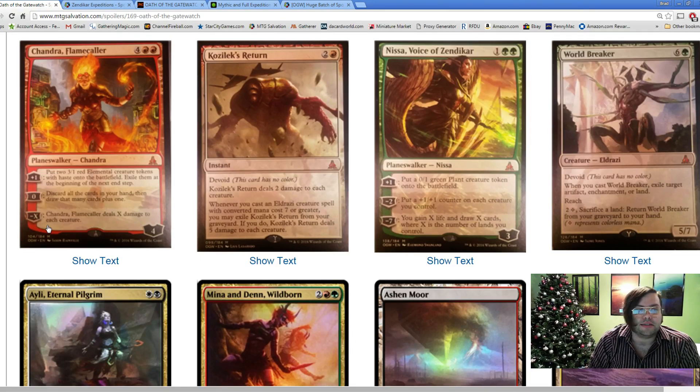Next is Kozilek's Return, a really cool card. It's 2 and a red for a devoid instant - so it's colorless technically. It deals 2 damage to each creature - that full stop is a good ability. An instant-speed Pyroclasm is strong. Being devoid is relevant; it gets around protection from red creatures and still kills them. The kooky part - and why it's a mythic - is: whenever you cast an Eldrazi creature spell with converted mana cost 7 or greater, you may exile Kozilek's Return from your graveyard; if you do, it deals 5 damage to each creature. It competes with Pyroclasm and Volcanic Fallout in Modern, but being an instant, being devoid, and the possibility of coming back for 5 are all big games. It will definitely see play in Standard.